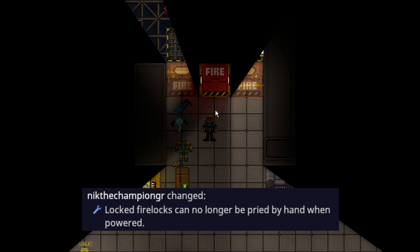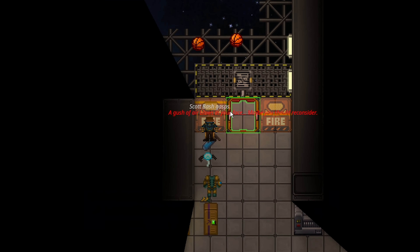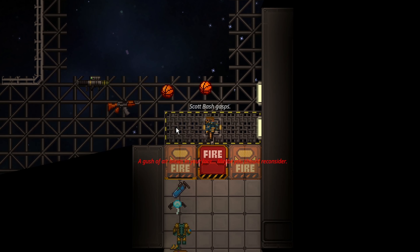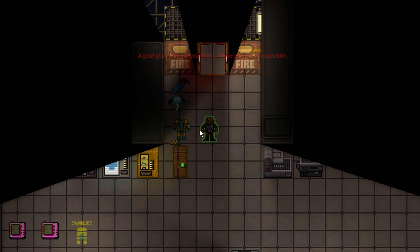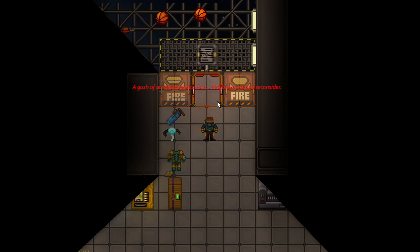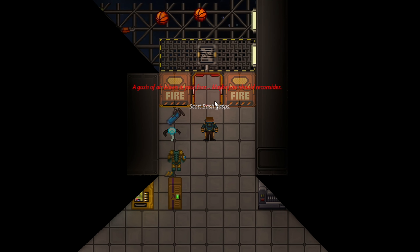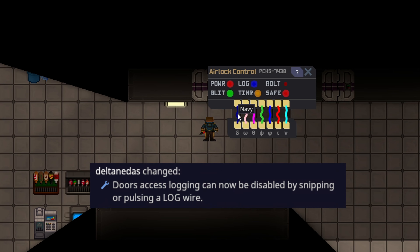Block firelocks are no longer supposed to be able to be pried by hand, but I can just easily open this firelock from either side — the entire area starts losing air — and it always seems to let me pry it no matter what, even to the point where I start taking pressure damage.